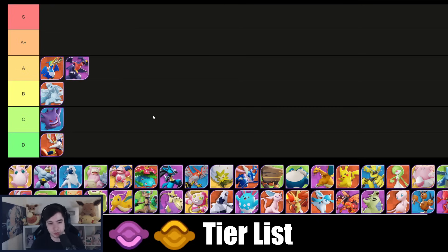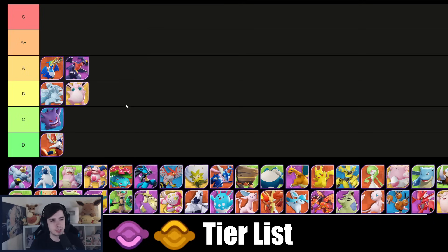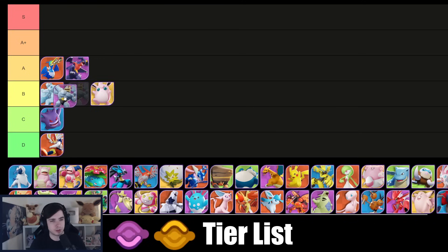There's also Mewtwo which has Unstoppable, and it's quite difficult for Inteleon to do a lot right now. Greedant is a solid B tier — nothing too crazy, nothing too bad, just a fine Pokémon to play. Machamp I usually have in A tier but I'm not the biggest fan of it right now, gonna drop it to B tier. It can be difficult to win games on sometimes, though it is good and you can make plays with it.